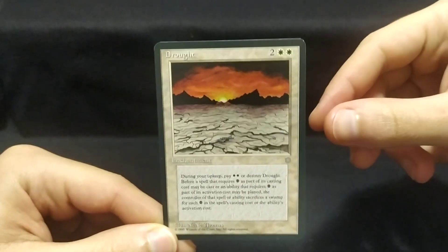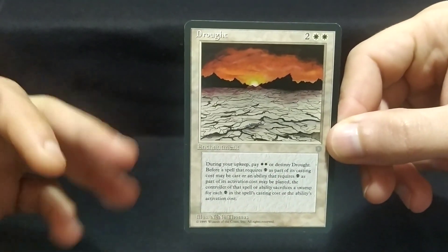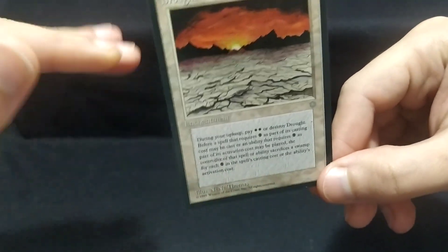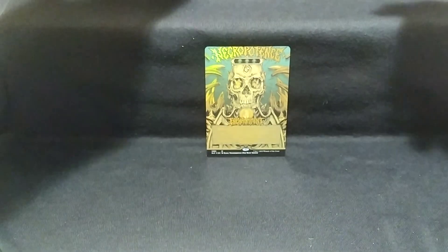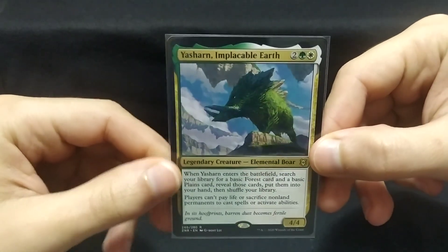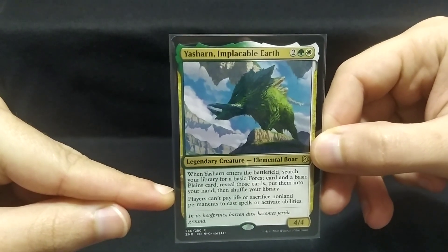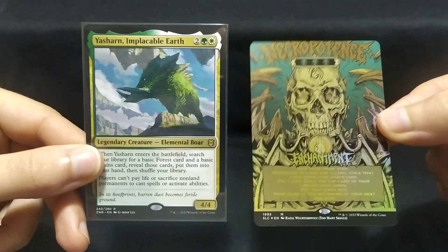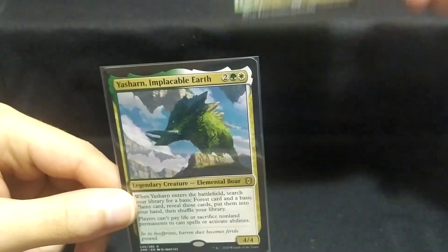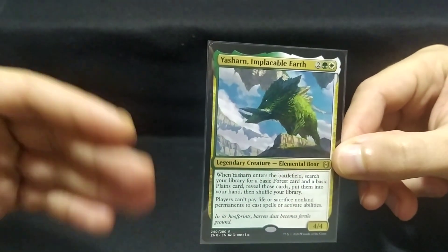The funny part is when I was looking through the binder to get this card to show, I had one intrusive thought: what if I actually play this in Commander? And immediately this funny guy came to mind — Yasharn, Implacable Earth. The funny part of the card is right here: players can't pay life or sacrifice non-land permanents to cast spells or activate abilities. This actually shuts down Necropotence, since you have to pay life to get the cards. So this guy screws over black players. And you combine it with Drought, and immediately cards started flowing into my mind.